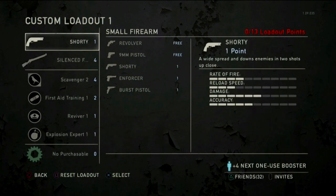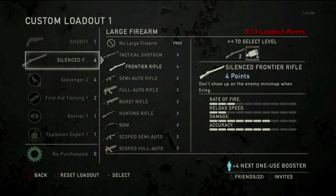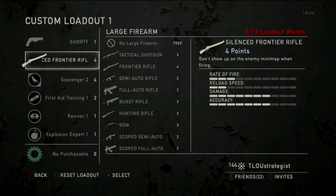He said that he runs the shorty when going against a lot of shorty dancers, just to help up close, but he often runs the revolver as well. But the main thing is the silenced frontier, which he uses 99% of the time. The silenced frontier rifle is a beast.